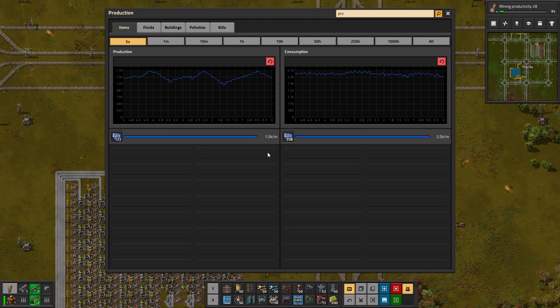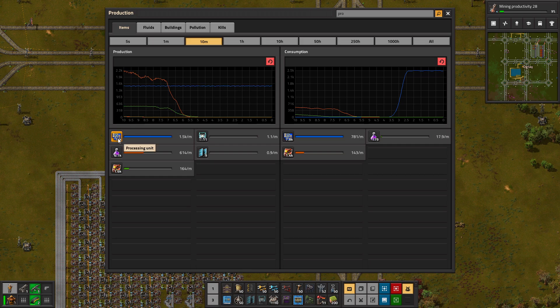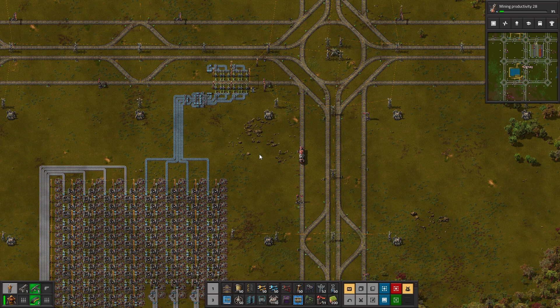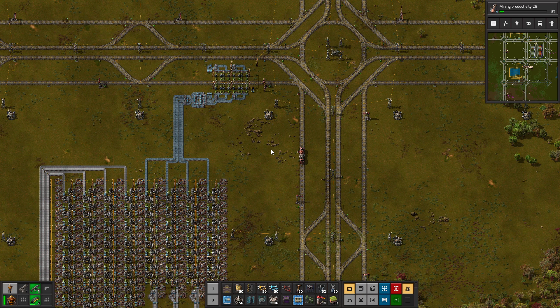If you look in the production tab, right now we are producing about 1.5k per minute. We will need to go to about 2.2k, so I kind of want to double our current setup of processing units. So hopefully you'll think that's a good idea and leave a like on the video, and of course remember to subscribe to the channel and join us on Twitch. We're still streaming, it's fun, so hope to see you there.